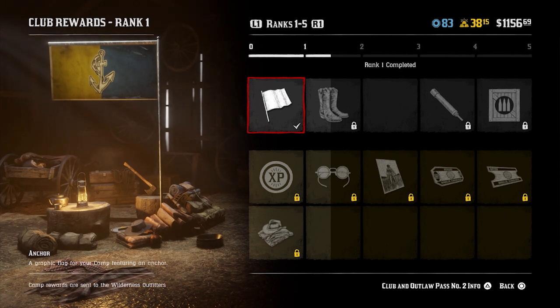Is the content in this Outlaw Pass worth those 40 gold bars? Another thing to consider is that you do get 40 gold bars back after you go through all 100 ranks, so you see the in-game currency come back to you if you work through all 100 ranks. Last Outlaw Pass it was ridiculously easy to go through the ranks and took barely any time. Not sure what it's going to be like this time - it might take a little bit longer, but seems similar.